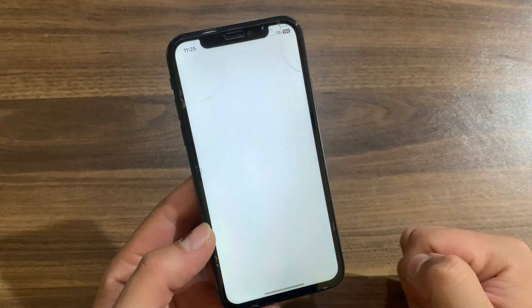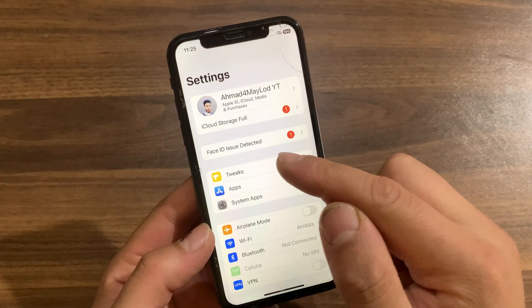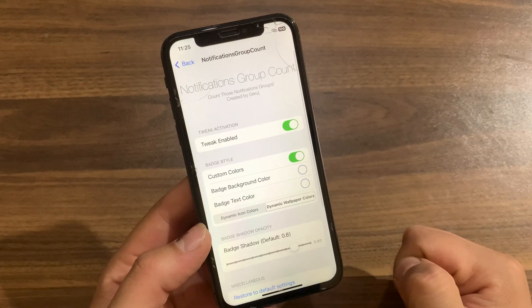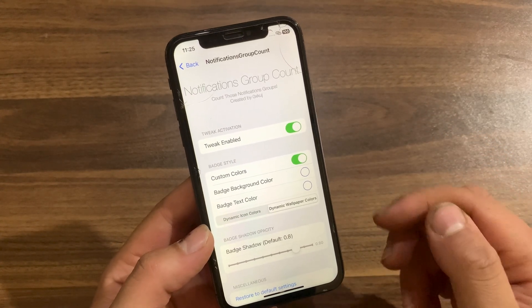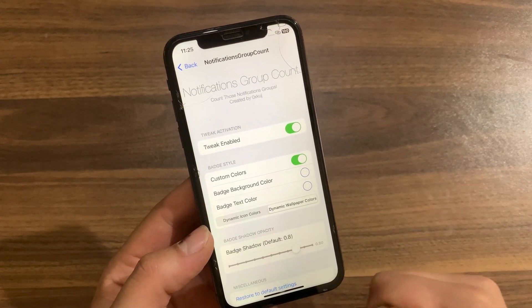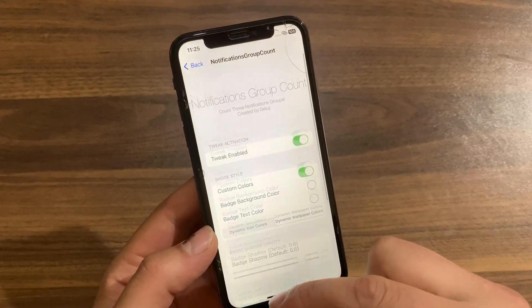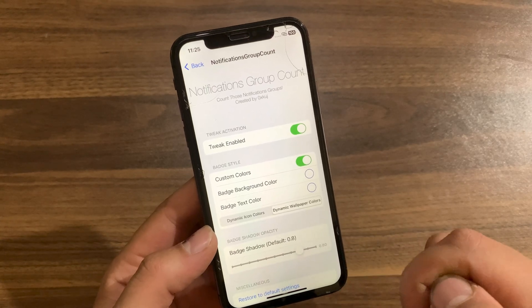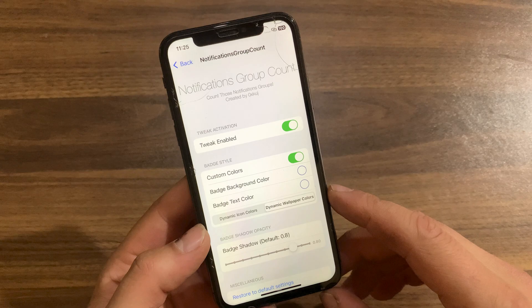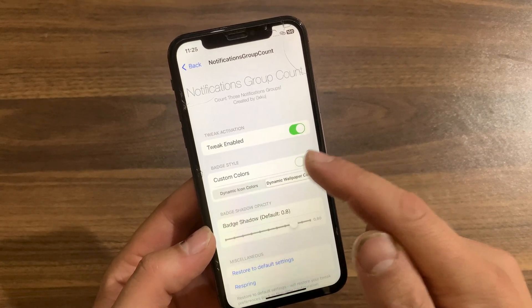After installing the tweak, go to the home screen and open Settings to enable it. Scroll down and open the tweak preferences. The first thing you're going to do is enable the tweak from here. It has a few options to customize — I'm going to quickly explain all of them.